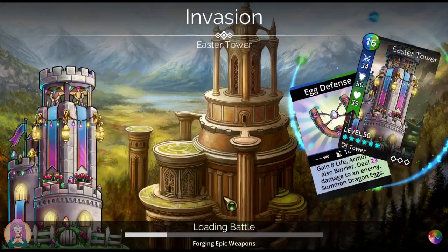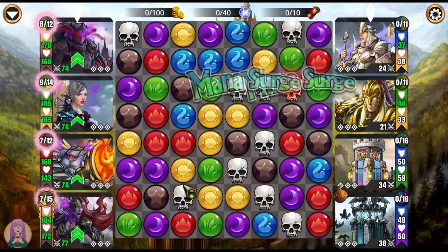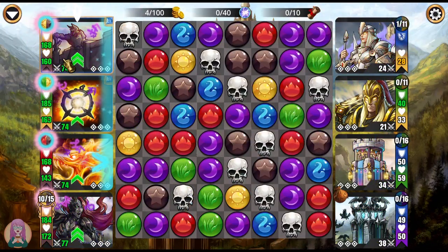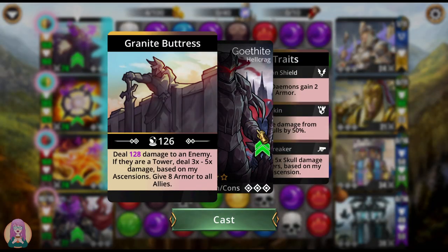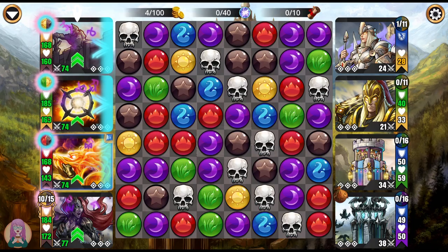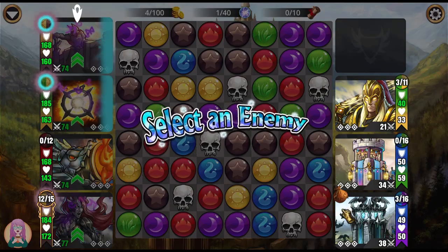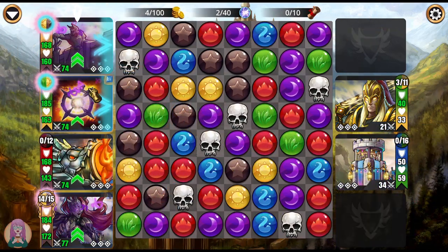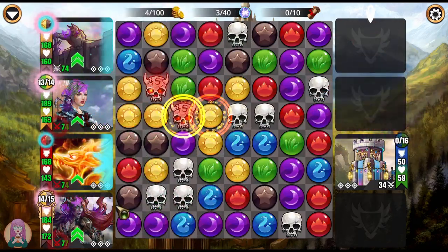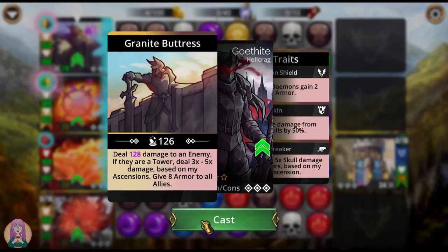We'll watch this fight while I grab the next code. Gothite at the front is very good because it has skull damage reduction by 50%. But once you get to all towers, he's going to do that 3 to 5 times skull damage versus towers, depending on your Ascension. I didn't use an Orb of Ascension on it — I forgot. Let's see how Chalcedony does. Will she loop? The answer is nope. But she does create a bunch of brown on the board, so that can be helpful.